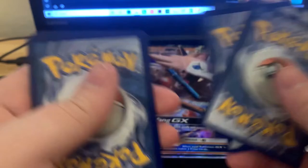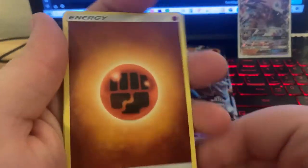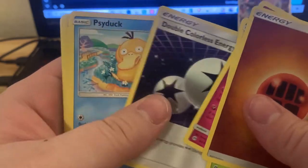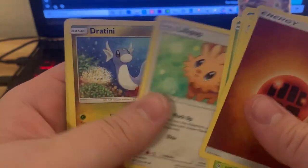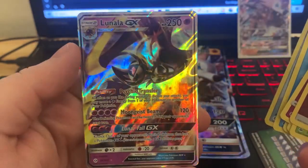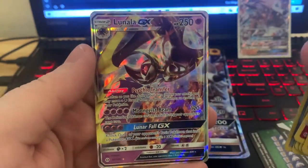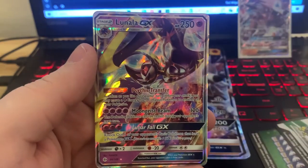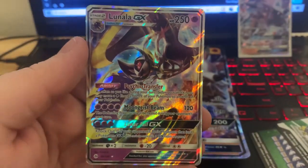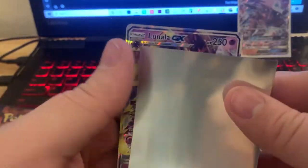One, two, three, four. Metapod, Granbull, Colorless Psyduck, Bounsweet, Lillipup, Dratini, Wingull, Repel — and oh my goodness, a Lulunala GX! My goodness, that right there is cool. Got ourselves a GX. That's cool. I like that a lot.